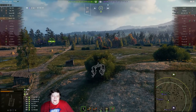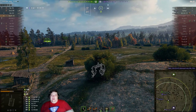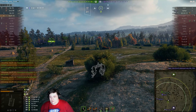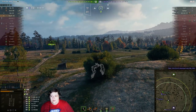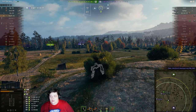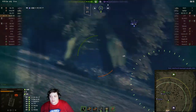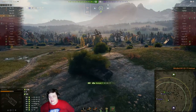One more shell into the J-Tiger would be great. Looks like he's going after the WZ instead — he asked the 416 to push in on him, and the 416 looks like he's doing it. Never mind, he's stopped where he is. There we go — WZ goes down.